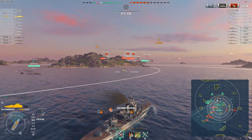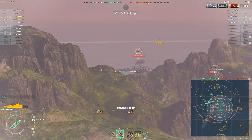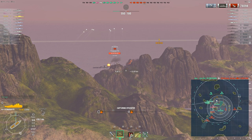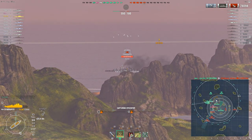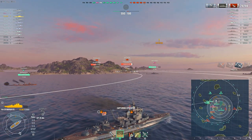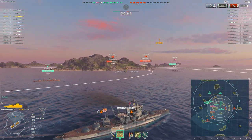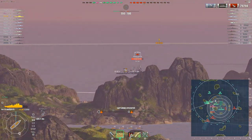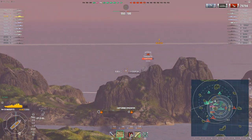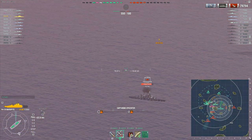Unless you've got a friendly destroyer to lay smoke between you and the enemy team, it's going to be a bad time. They do have one more Colorado still fairly high on health, but we can say this enemy team has basically lost — they've just not been keeping pace in terms of doing damage or getting kills, and it would be quite hard for Darnith's team to throw this away now.